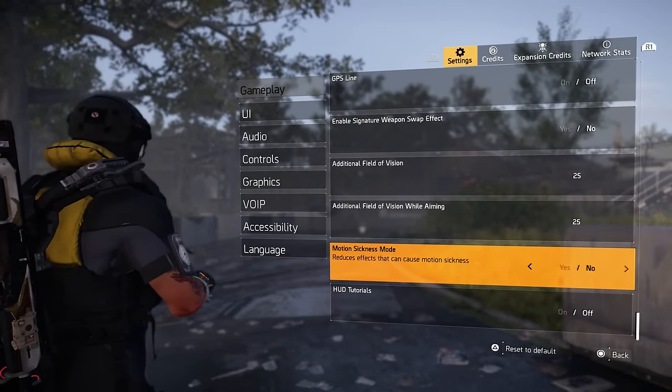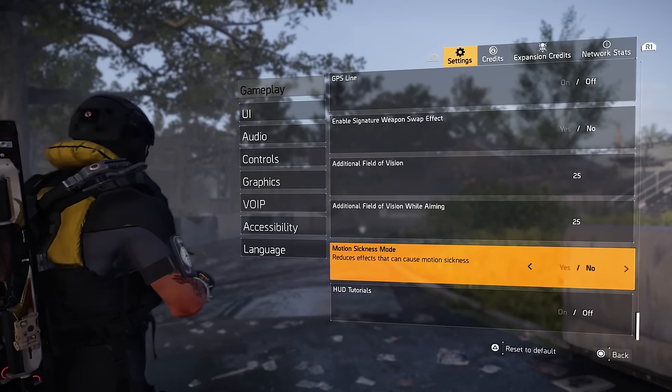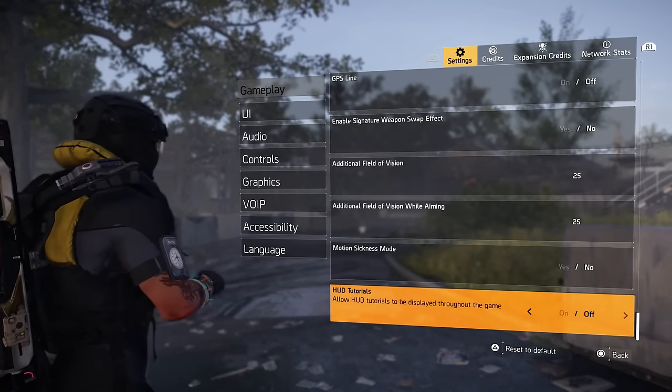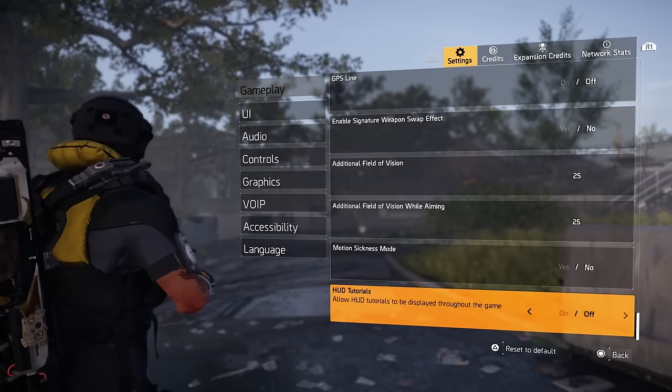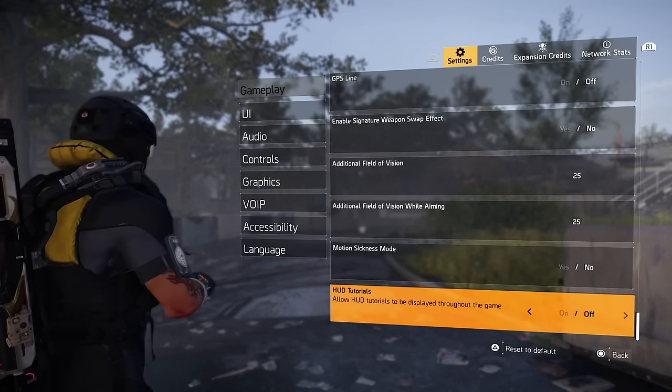Motion sickness mode — I have mine off because I get no motion sickness, but that's something to turn on if needed. The HUD tutorials — definitely recommend having this on for newer players. For returning players, maybe if you want a refresher — but I have mine off.